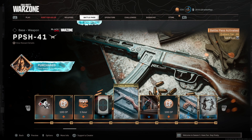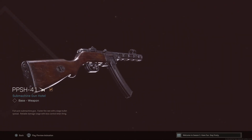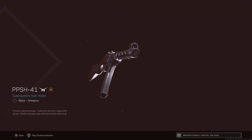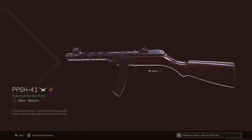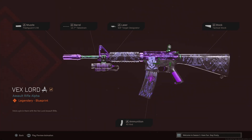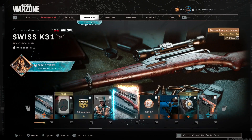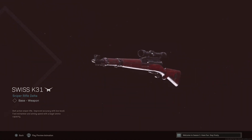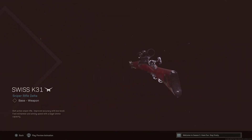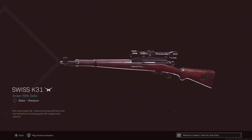Next at level 15 we've got the PPSH. Whether you've got the Battle Pass or not, it's completely free. I'll have a video coming out about the PPSH soon, so yeah it's awesome. Then we've got an XM4 blueprint that looks sick but the gun itself is pretty bad. At level 21 we unlock the Swiss K31 — it looks cool and I'll probably try it, but I'll likely find myself returning to the Kar98 or the SPR.